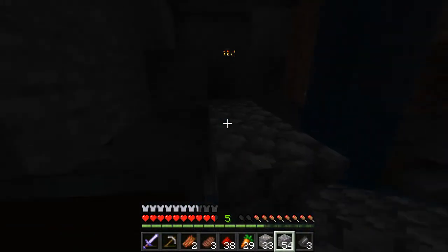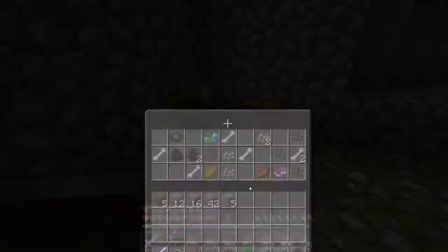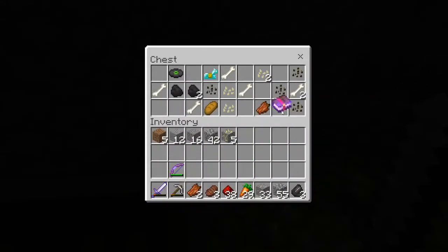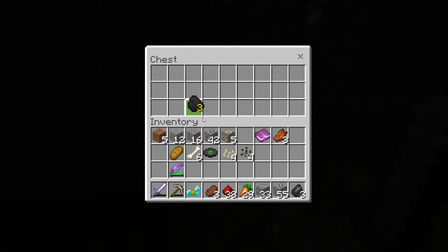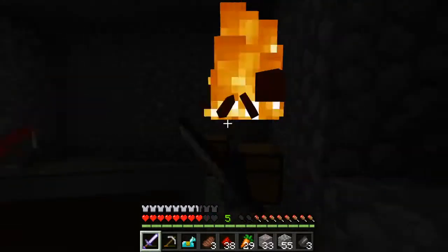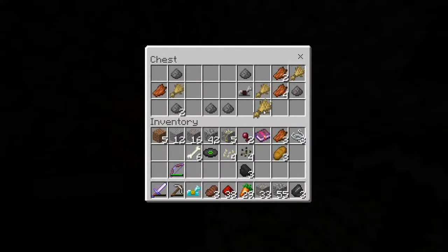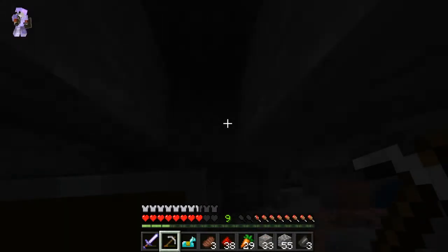Oh! A mob spawner — what the heck! Heck yeah! It doesn't look like it's been — hello, just die please, thank you. Okay: respiration, feather falling, diamond horse armor, cat... I thought I saw mending on this book but nope. Bread, wheat, gunpowder, and iron horse armor. That wasn't that bad actually. I'm trying to look for iron — you never know.